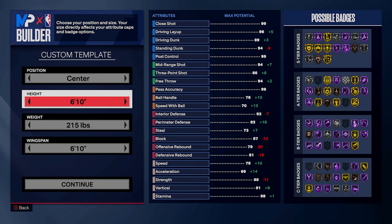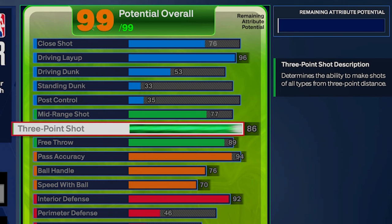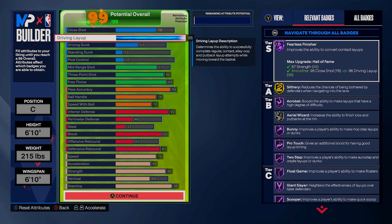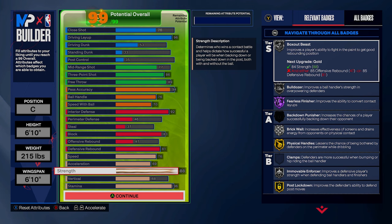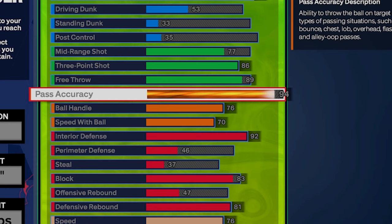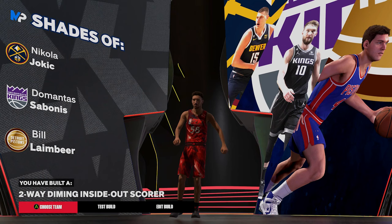Finally for the last build, we're going center — 6'10 height, 6'10 wingspan. This is honestly my favorite build of the five. We're talking a high-level stretch big with ball handling on a center, insane three-point shot, and insane driving layup — basically a guard in a center's body. You've got extremely high interior defense, high block, decent rebounding to make up for the lack of power, and 88 strength so you won't get tossed around. Plus a 94 pass accuracy makes this a great secondary ball handler.